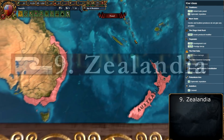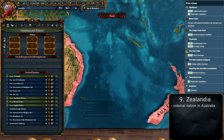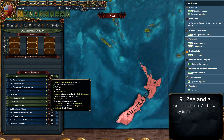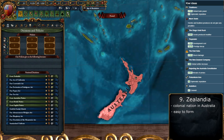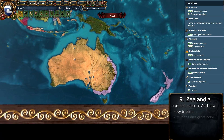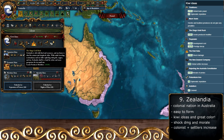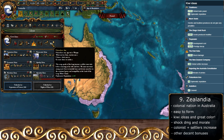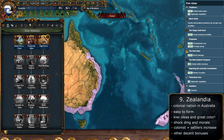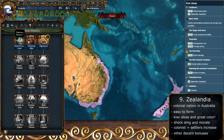At number 9 we have another colonial nation — Zealand, basically a new New Zealand. It's quite easy to form: just reach tech 10, have four cities in the colonial region of Australia with your capital there, plus two provinces in New Zealand. You then get Kiwi ideas, which give you shock damage and morale for the military, colonists and additional structures for colonization, dev cost reduction, goods produced for your economy, and no penalties from harsh terrain in your provinces.